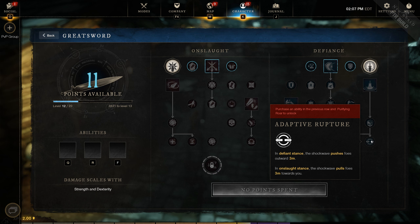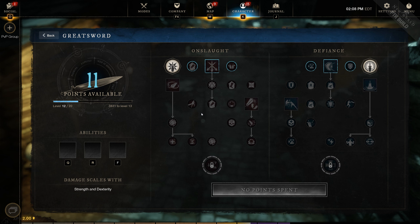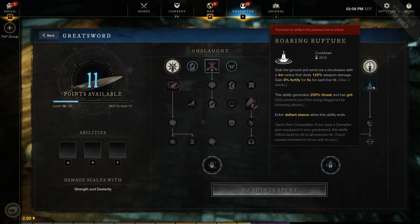There are a lot of situations where I'd go for a heavy attack from onslaught stance into a defiance stance ability, which not only makes the ability do more damage from onslaught's increased damage buff, but then puts me back into defiance when I need it. Being on light armor and usually having somebody in close range, I really like being able to switch between stances. The really cool thing about the tree is that we can use onslaught stance to buff the damage of our defiance abilities and then switch back to defiance when needed.